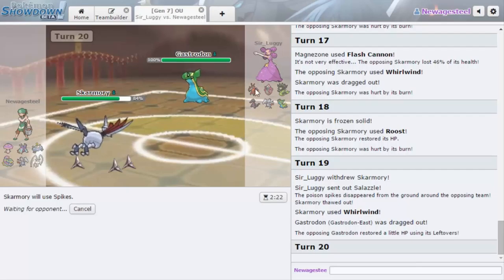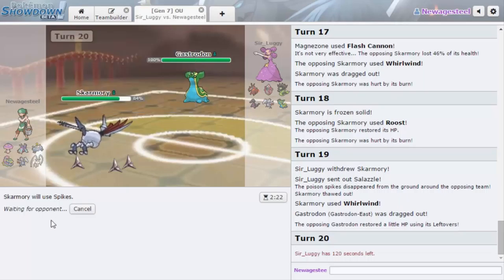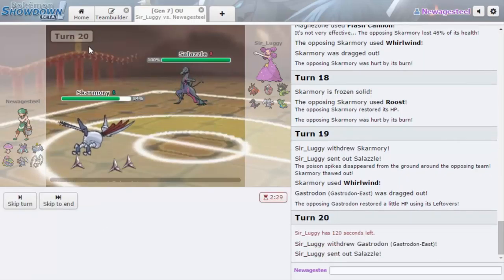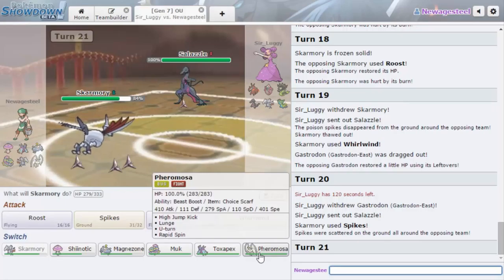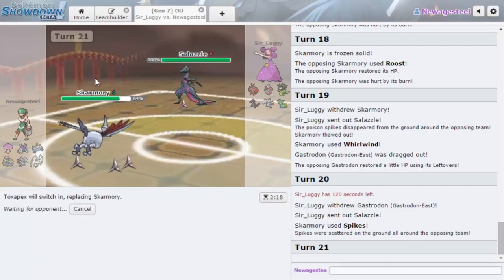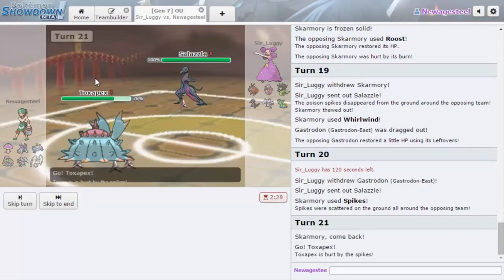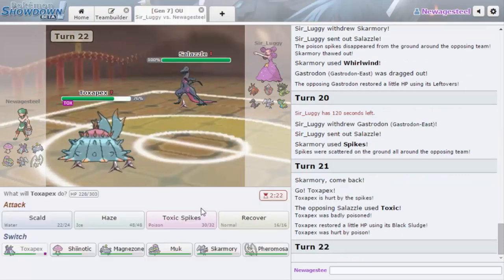Skarmory is back in it! He's running a similar set to mine — thankfully we defrost there. I was going to say: if he had stayed in and used Ice Punch on Skarmory, that thing dies to Brave Bird. But let's see what he wants to do. Skarmory is back in, which is really nice. Unfortunately hazards are an issue. I'm thinking I want to go Toxapex here because I have Regenerator, so the spike damage isn't as bad, whereas Muk doesn't have those options. He goes for Toxic and poisons me.